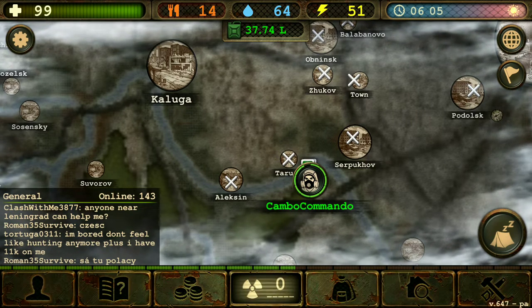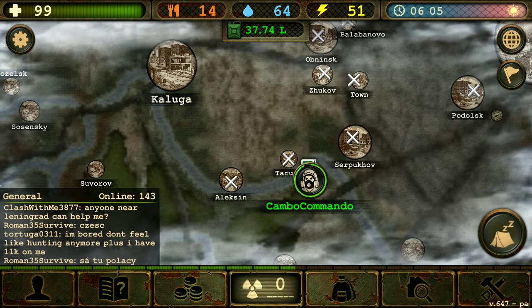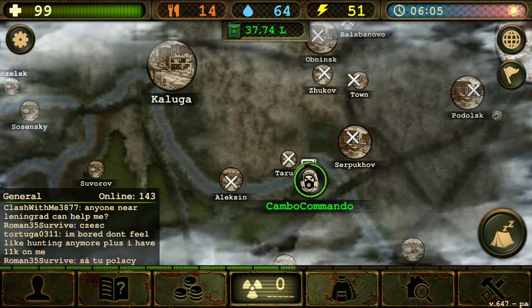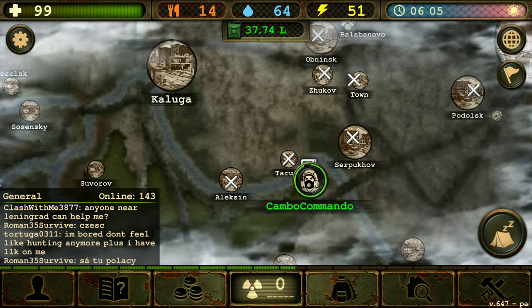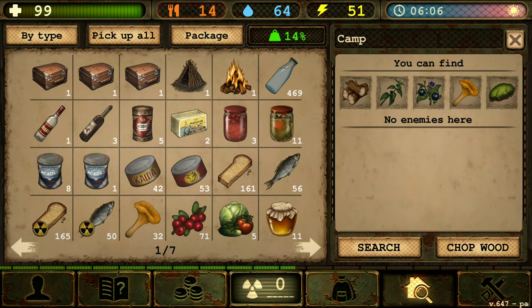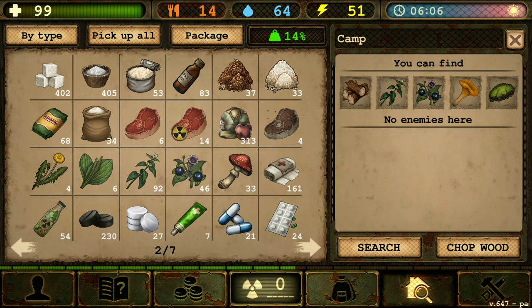Welcome back to DayR Survival Online. Right now we are hungry, thirsty, and sleepy. So before we go to sleep, I kind of want to make some food because we do not have any food.